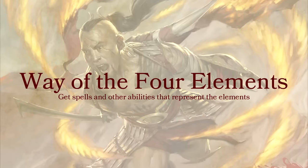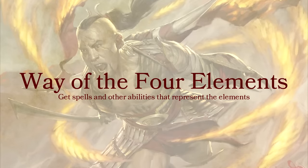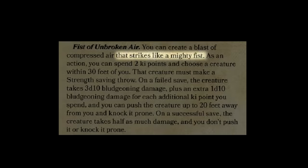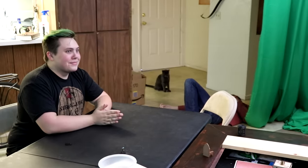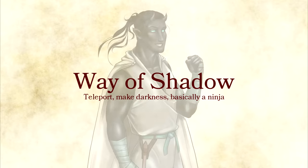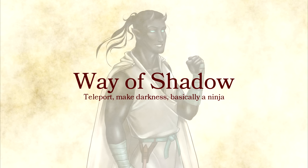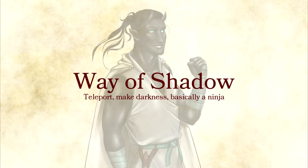Way of the Four Elements. You can go full Last Airbender and pick spell-like abilities that give you unique options in combat. I love all the flavor with these abilities. Fangs of the Fire Snake is rad. And Fist of Unbroken Air, where you create a blast of compressed air that strikes like a mighty fist. Way of Shadow — you're basically a stealth monk. You can create darkness and teleport anywhere in dim light or darkness. This is an awesome pair with Shadow Sorcerer or a warlock that can see in magical darkness.